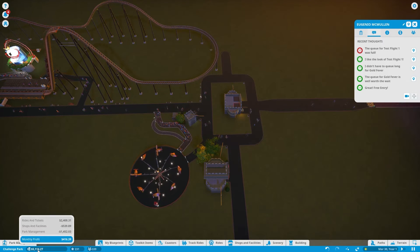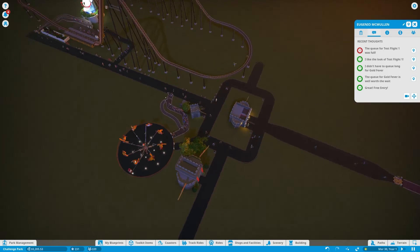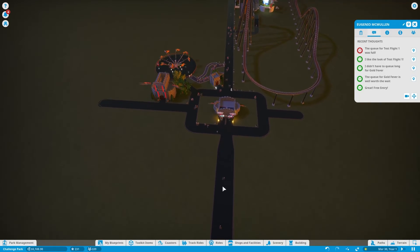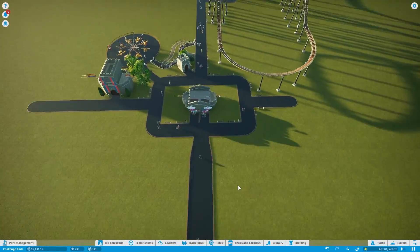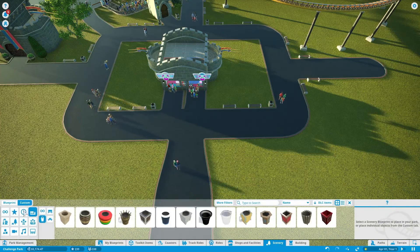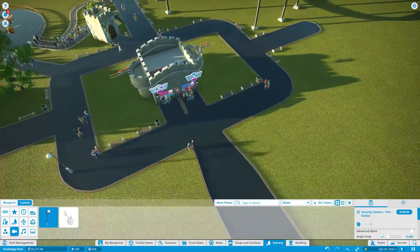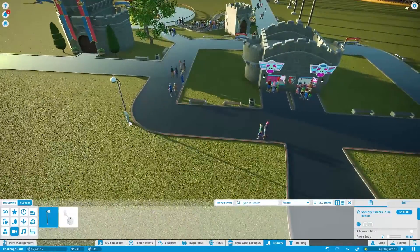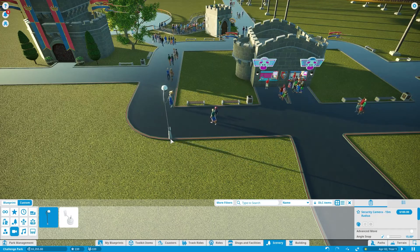It looks like we're already making some money, which is great. That means we can build some more rides soon. I'm going to add a few more benches and some security cameras — this is a good way to spot thieves, and then the security guards will know who to look for.